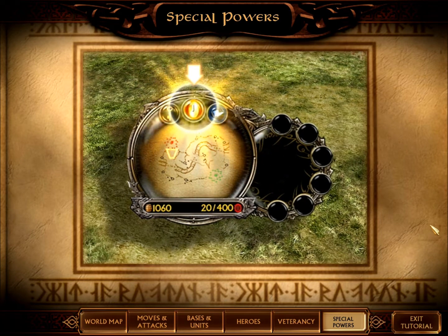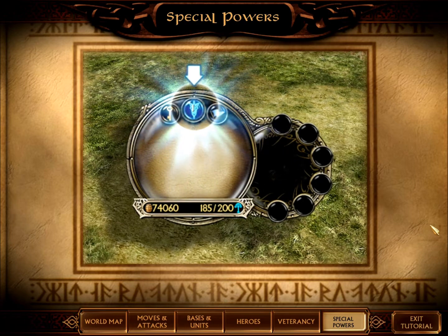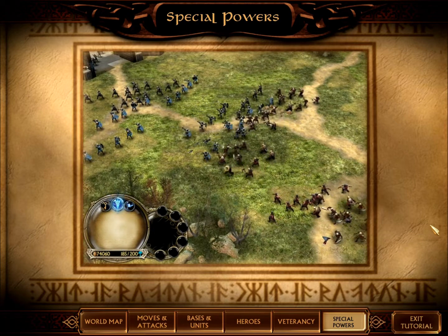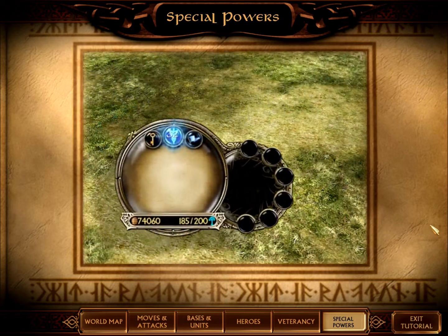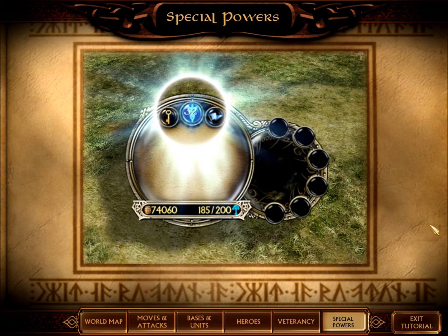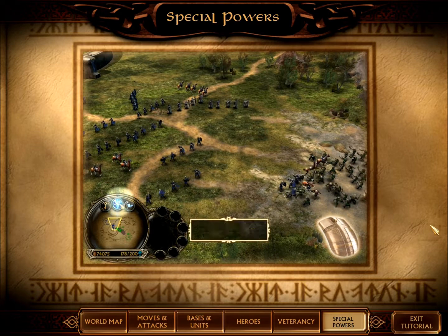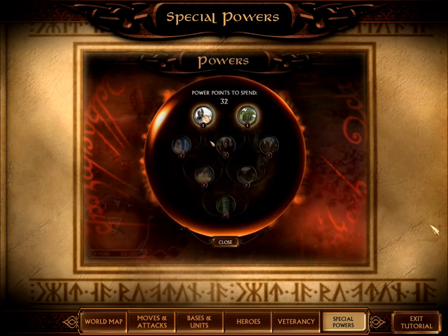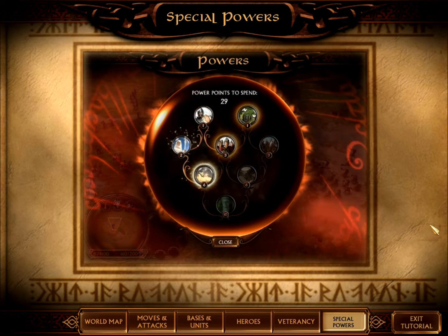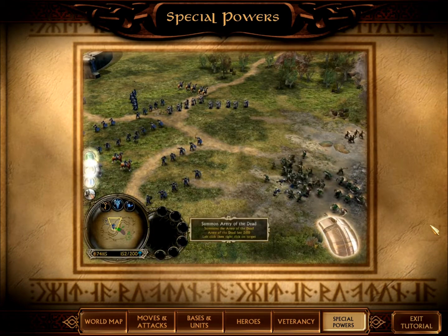The power of the One Ring and the power of the Evenstar can change the fate of Middle-Earth. The One Ring or the Evenstar grows in power as you destroy your enemies or conquer regions of Middle-Earth. The amount of power points you have available to spend will appear on the One Ring or Evenstar at the top of the Palantir. Left-click on the One Ring or Evenstar when in battle mode to view your powers.